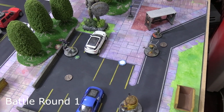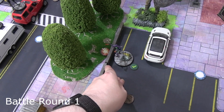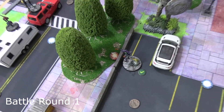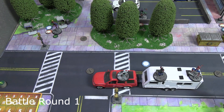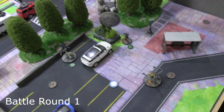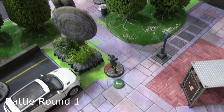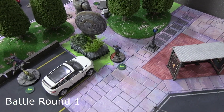Battle Round 1: Green Goblin was first, moving medium to within one of the rubble to search for the Kree power core. You expend power and roll two dice - if one is a crit you find it. He did not find it. Captain Marvel activated next, double medium moved to a rubble pile, expended a power to search, and also did not find it. Winter Soldier moved one medium and shot his assault rifle at Captain Marvel, but her defense dice were more than enough.